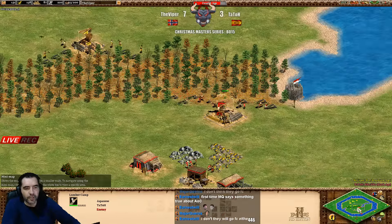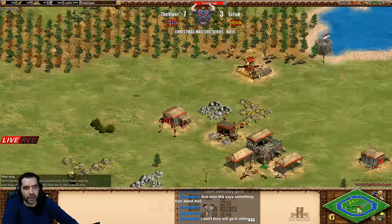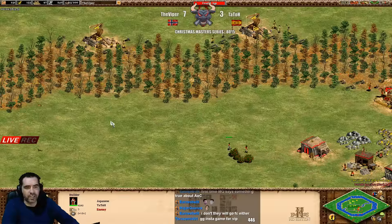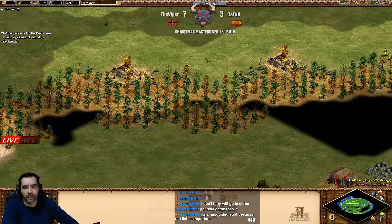It might be even more worthwhile with Japanese - you're going to make with 50 wood, you have a really safe lumber camp, which is great. Because if you get a crazy fight here with towers - now he palisaded! Viper is palisading now.